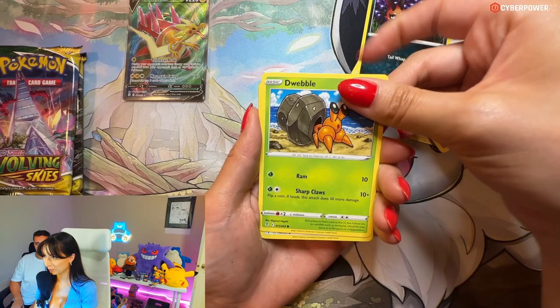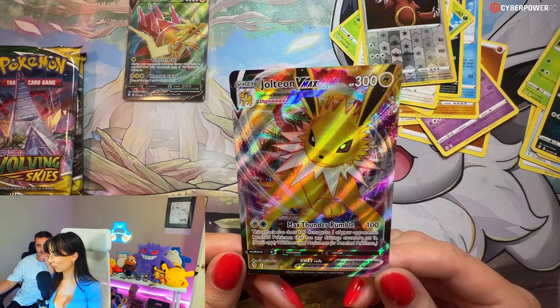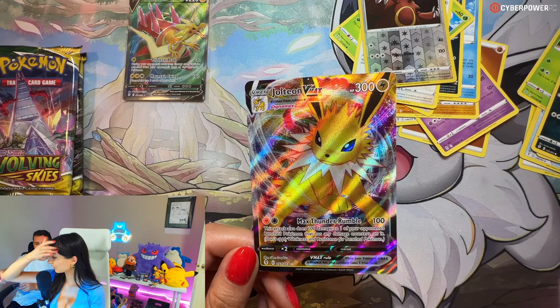Boldore, Teddiursa, Cryogonal, Nincada, Weavile, Rufflet. Jolteon V Max! Huge - that's really nice. I really thought I was going crazy - that's a cool card, it's pretty.